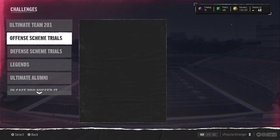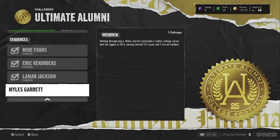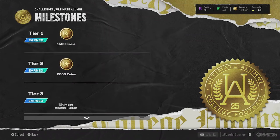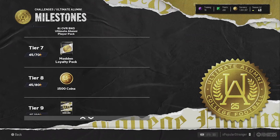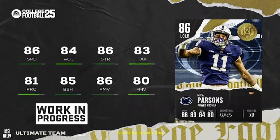Now let's go through the Ultimate Alumni reveals. There are a bunch of 80, 81, 82, and 83 overall cards we're not really going to cover. We're also getting new Solo Challenges featuring the two set cards — one on offense, one on defense. When those new solos come out, you'll be able to earn more milestone stars, which means more rewards including another Madden Loyalty Pack giving free content toward Madden 25 Ultimate Team.